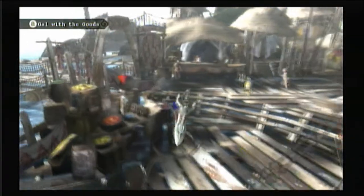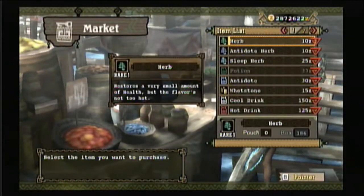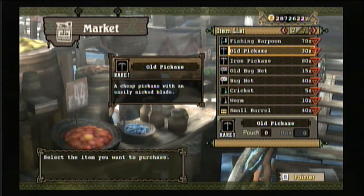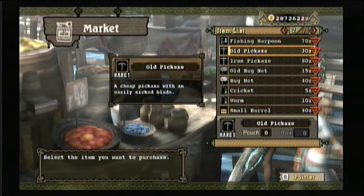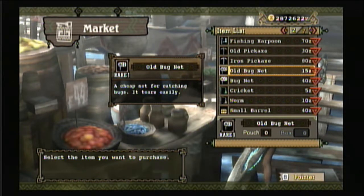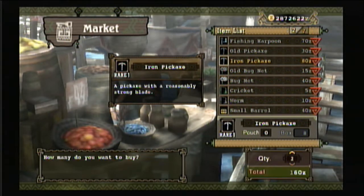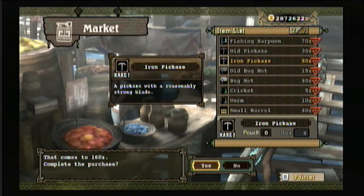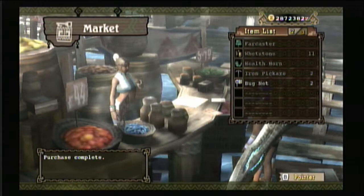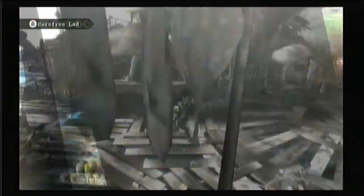You can come over here and talk to this NPC — she has all the essential stuff you need. You can buy herbs from her, but I wouldn't recommend it since you can forage them on the level. You can buy pickaxes and bug nets, but don't buy the old ones — they break after one use. Just get the regular pickaxe and regular bug net.